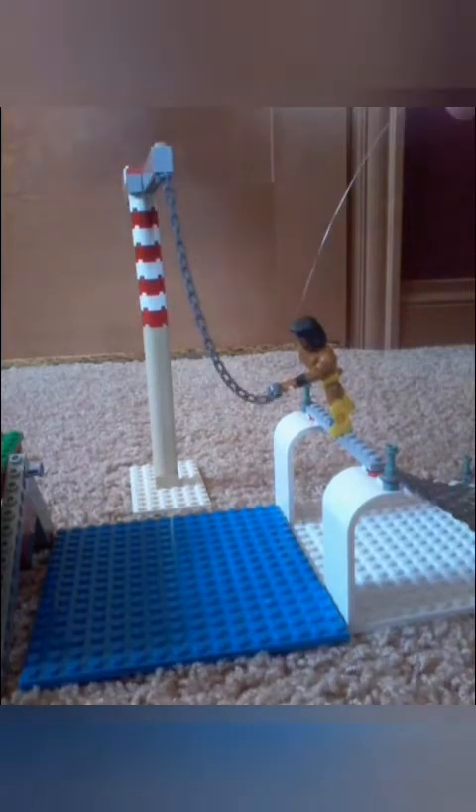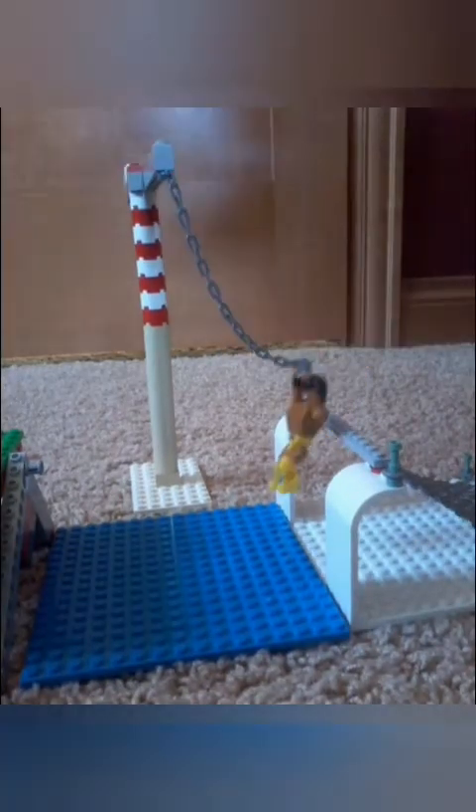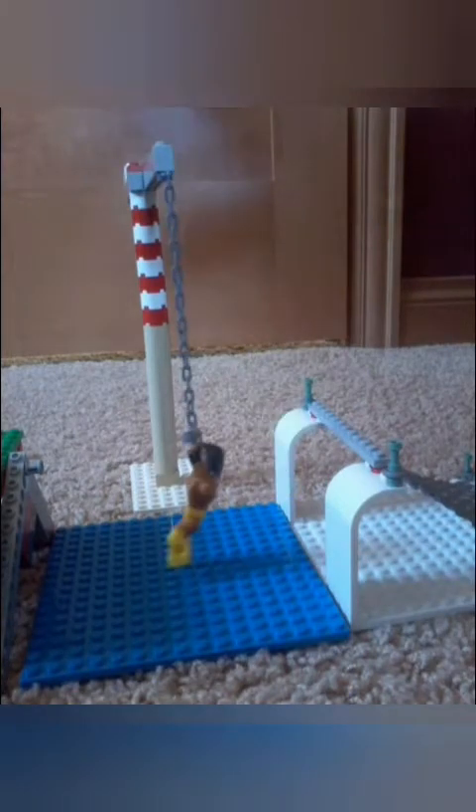Next up, Kofi Kingston. Kofi Kingston trying to catch the Undertaker here. Kofi Kingston begins climbing, and Kingston swings across. He, too, lands safely on the first patch of grass.